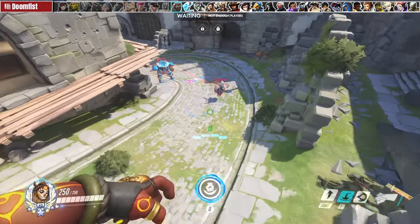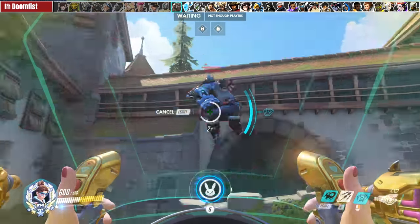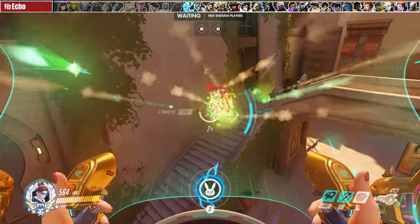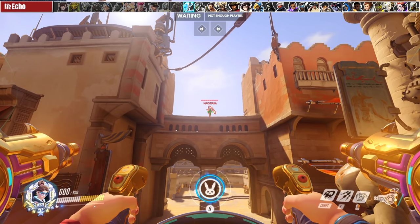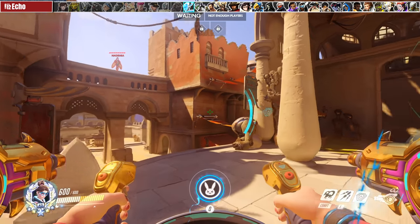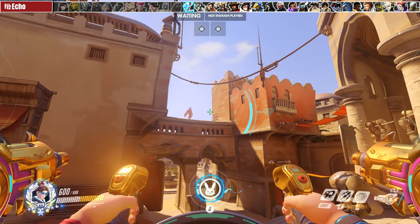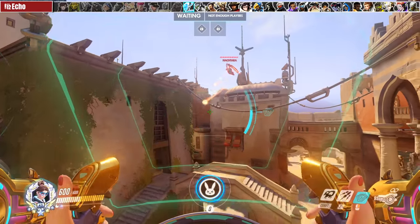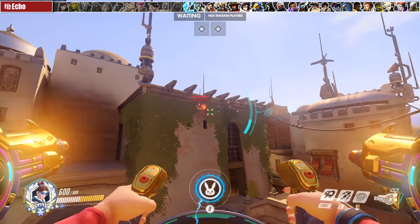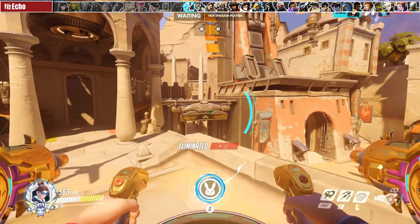When Doomfist is looking to uppercut combo one of your squishy teammates, fly into him, matrix his bullets, and boot him out of his combo. D.Va is one of the best characters to limit Echo's effectiveness in the game. Echo's sticky bombs are in the must-matrix category, so listen to the sound cue and really focus on eating those because it denies a lot of her burst damage potential. On maps with low skyboxes such as Anubis or King's Row, position yourself on high ground and monitor her flight usage. Once she starts floating to the ground, she is a very easy target to burst out of the sky.